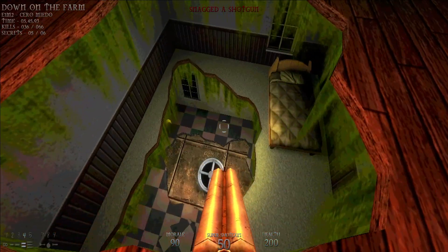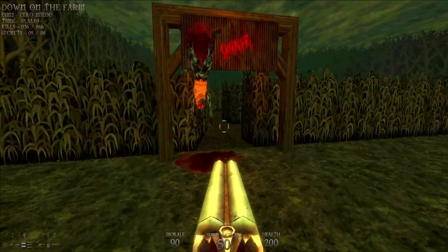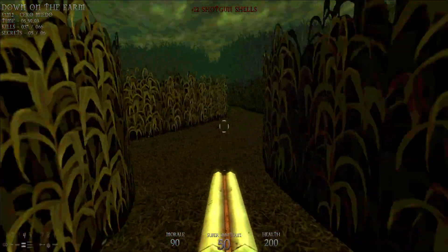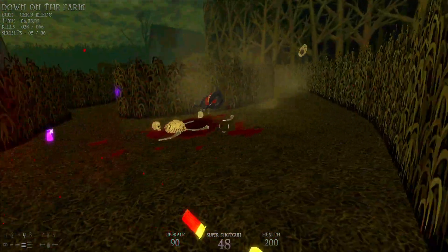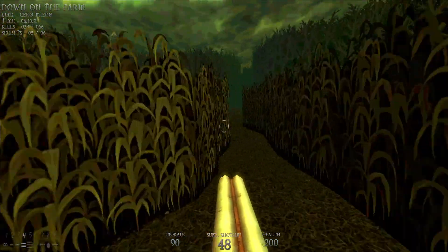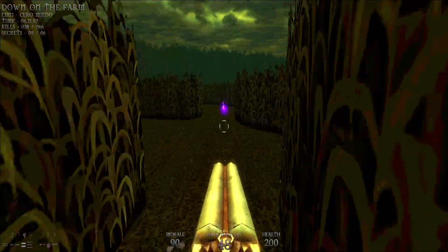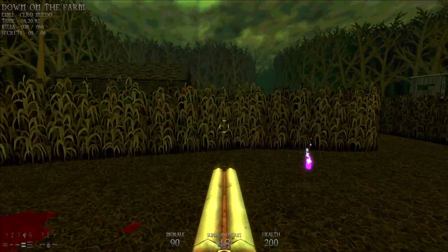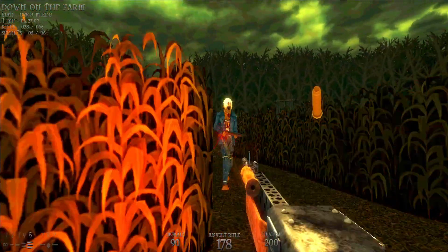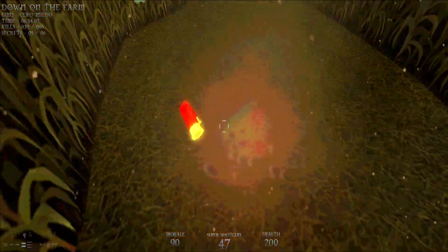I believe we've killed all the enemies in this house. Now where we need to go is to this creepy looking barn area. Normally there'll be more than just one of those demon mooses, but because I killed the other two I don't have to deal with them anymore. He is dead as a doornail. Some of these scarecrows come to life, so be aware of that when you play this game.